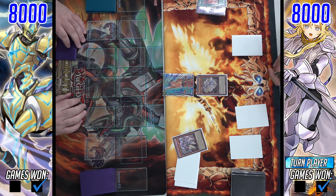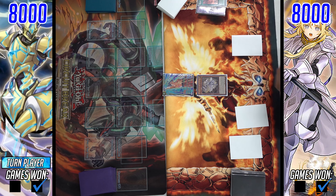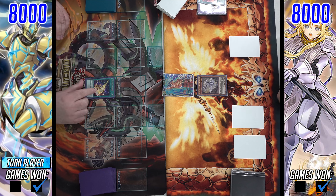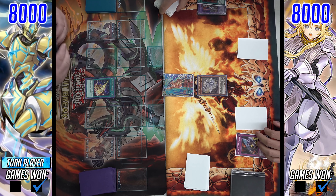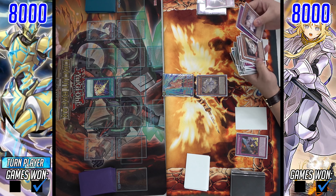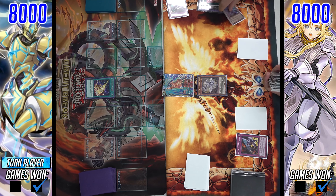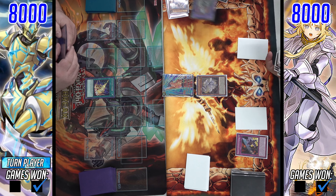Getting back to the game — Dogmatica going first, starting with Ecclesia. Then looks like Titanicladding in the end phase for a Fleur de Lee. Also looks to have a copy of Punishment, which is a pretty hard board to play through. But there is a Lightning Storm — and my goodness, is that a good card to have right here. Not so good when you've got chainable trap cards. And we're going to see the Destruction Swordsman come out here.